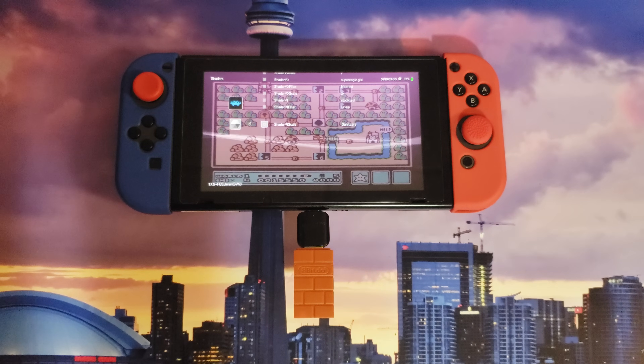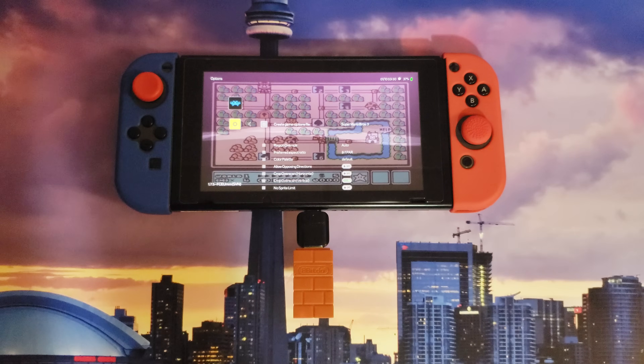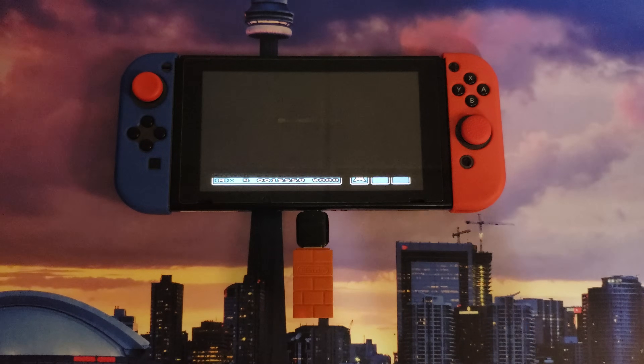Now another feature we've got going on: if we want, we can go into options for this core and you can actually change the color palette. As you can see there, it's a little more vibrant.